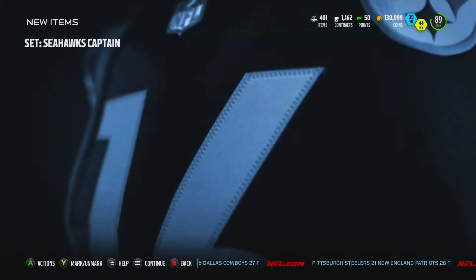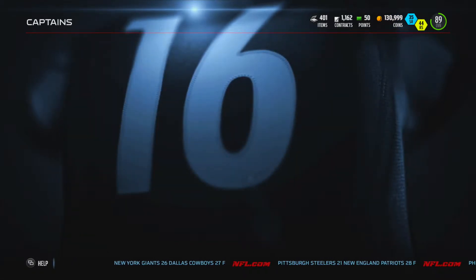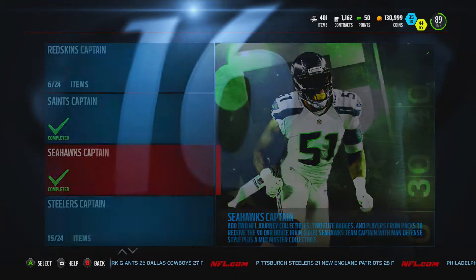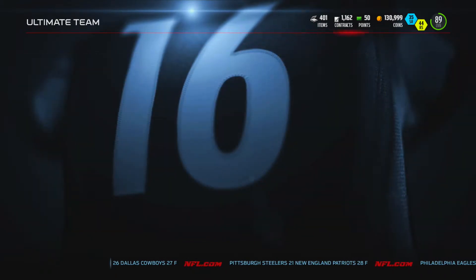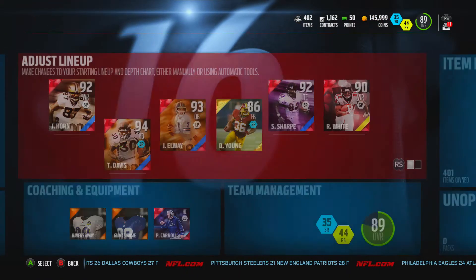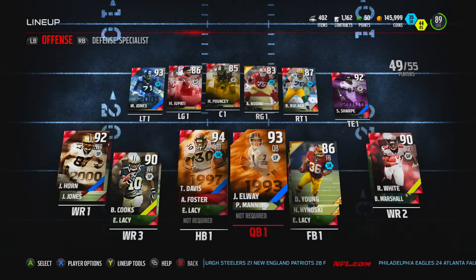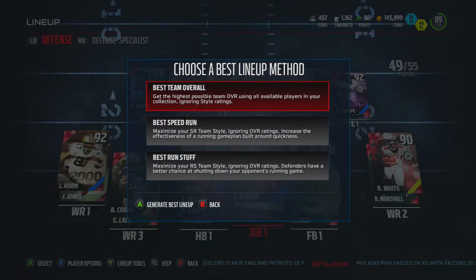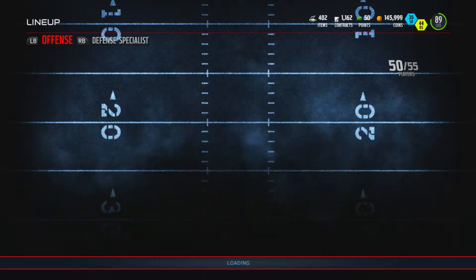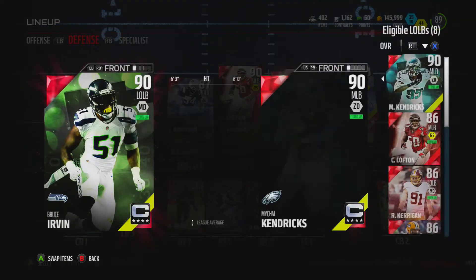He's been removed from my collection because this game hates me, but we're going to go check him out. He's going to be 90 overall left outside linebacker, and I'm pretty sure from what I remember his speed is pretty insane. Let's go — we'll generate best lineup real quick and here he is, Bruce Irvin, 90 overall.